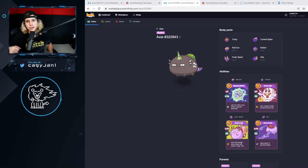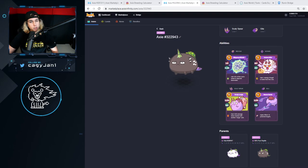What is up guys, your boy Hagi back at it again with a new video. In this video I am going to breed a new Axie — a 1 out of 1, nobody has this Axie — so we're going to try to breed it and you're going to see the results by the end. Hopefully we do get the Axie that we want.